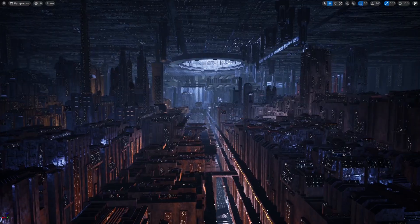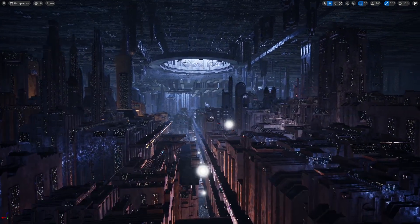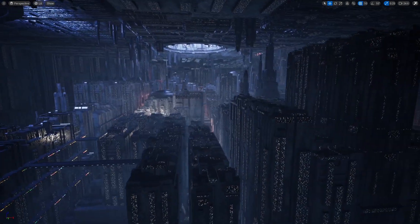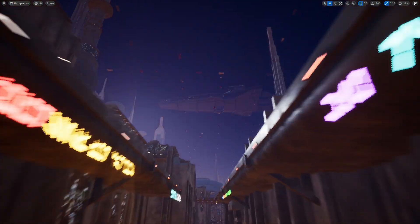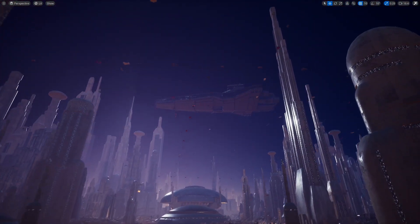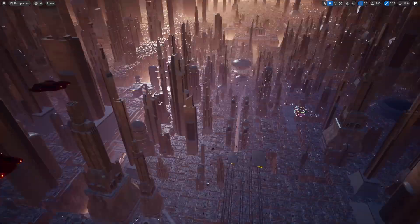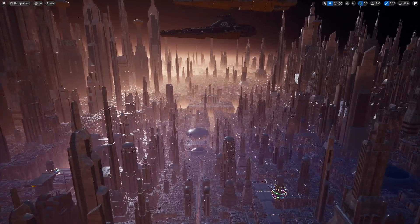It even comes with a 1313 level. If you guys remember Star Wars 1313, the cancelled Star Wars game that was set to be on Coruscant — basically you can fly down to the lower levels of the city, which is just amazing. Watch till the very end of the video if you want to see how you can download this project for free. You can use it to play around with, maybe make a short film or even some sort of small game.